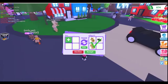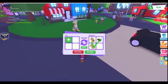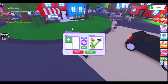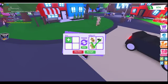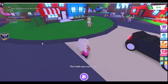Right now the only way for him to decline this trade is to turn off his computer, because I'm inside his computer now like a trojan horse virus, and I've made him press accept. I'm going to press accept and he can't do anything about it.